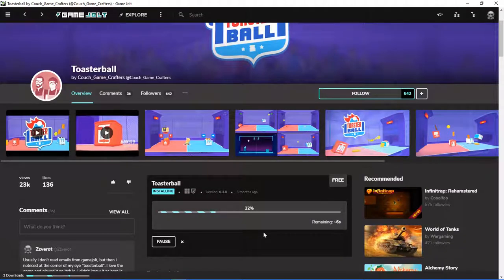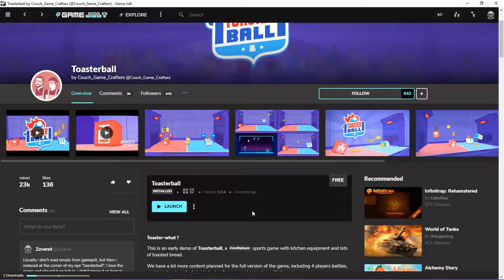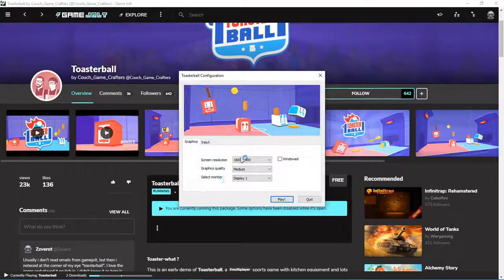Okay guys, so finally it's finished downloading. Now we're just waiting for the install to finish. There we go — game installed. Toasterball has finished installing. Let's just jump into this. Let's play Toasterball. Oh, Unity configuration. Let's keep it all on defaults for now.